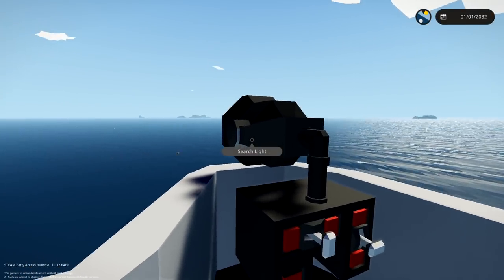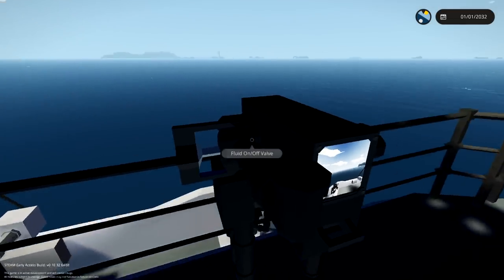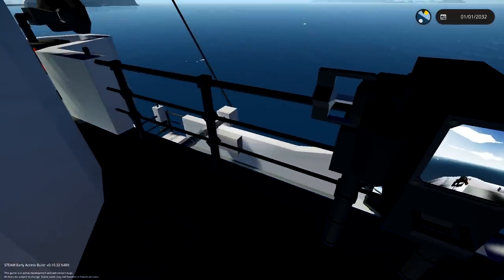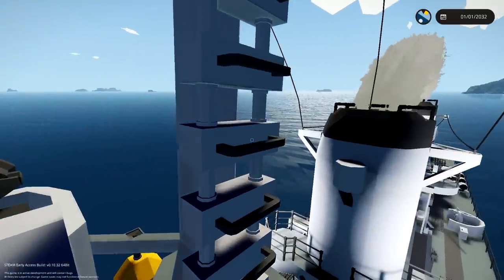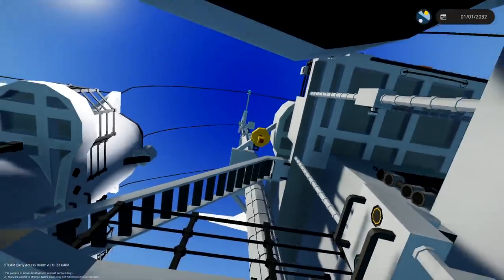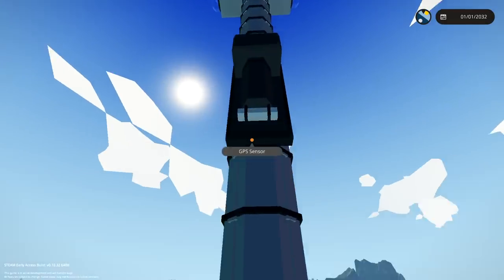Up here we've actually got spotlight controllers so we can aim the spotlights around — pretty awesome. We've got some guns with cameras on too. Wait — that is not a gun. Going down, that's also not a gun. They must be binoculars or something. Oh wait, we can climb up here! I fell off — okay, I'm good. We can actually climb all the way up to the top!